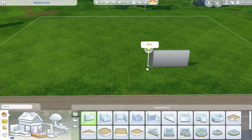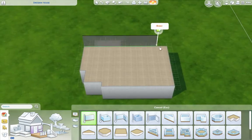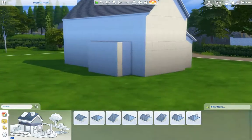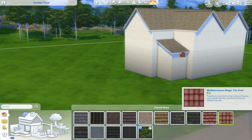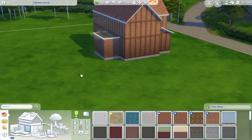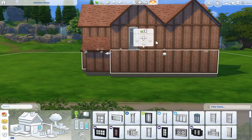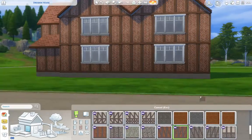Hello everybody and welcome to another Sims 4 speed build video. Today we are doing my first ever custom content build because I saw the cottage garden stuff pack that the Plumbob Tea Society did and I fell in love. It may not stay in my game just so I'm not tempted to use the items — I want to have most of my builds accessible for people to play.